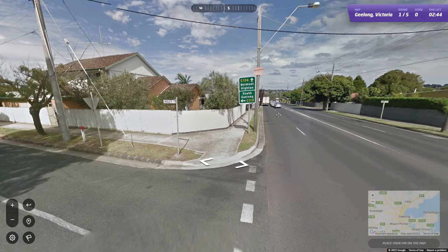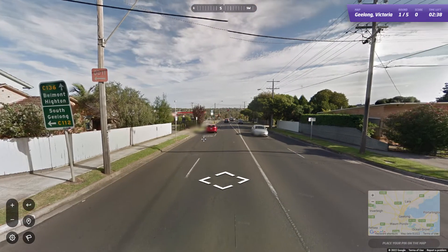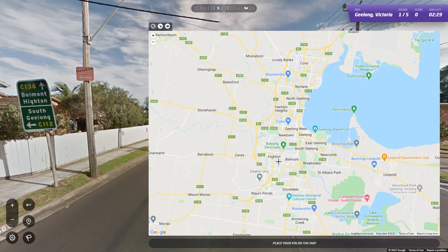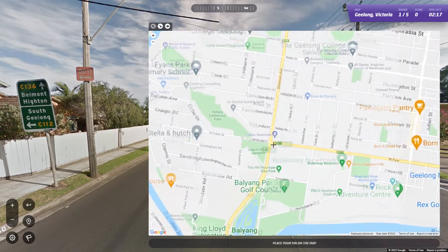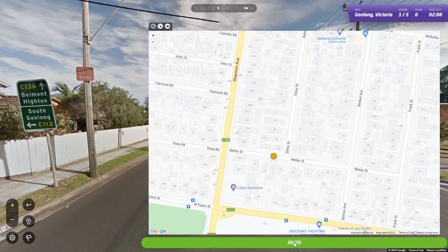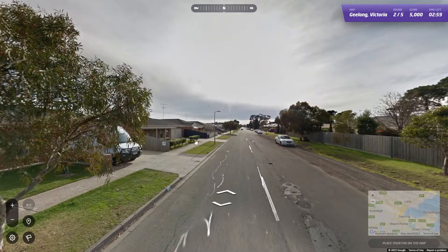Okay, number 12. We have 12 Niley Street, Belmont Highton, South Geelong. C136 is Geelong — there's Belmont, there's Highton to our south. We've got C112 which I can see there, and C136 which is there, and there's Niley Street. I did not expect it to be that easy! One meter away — I hope they're all that easy, I don't think they will be.